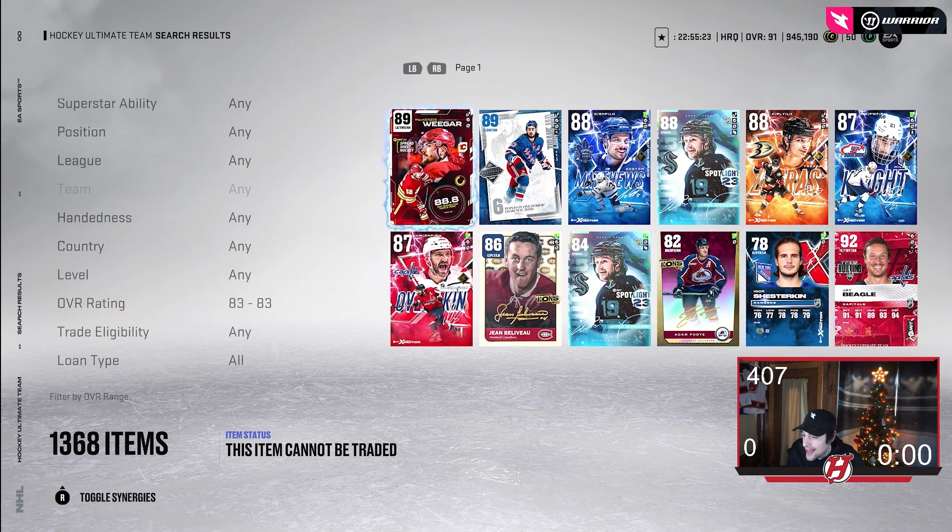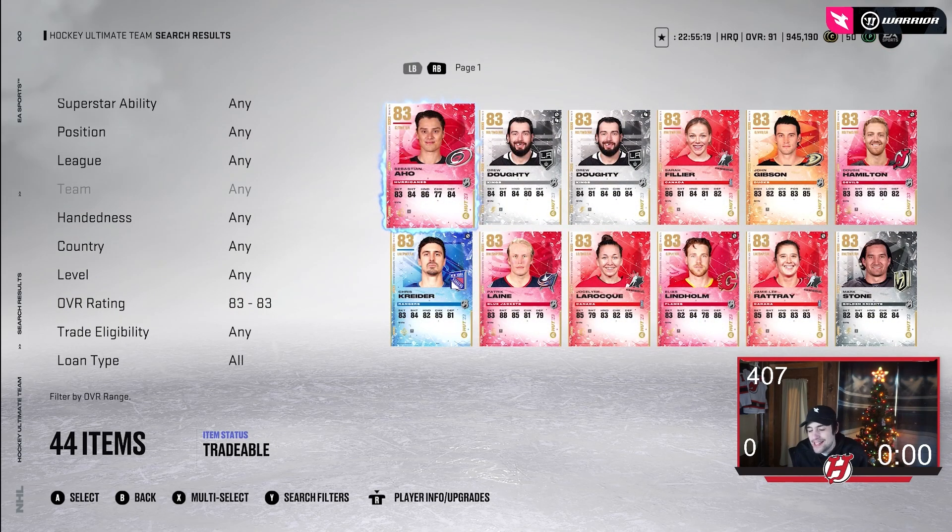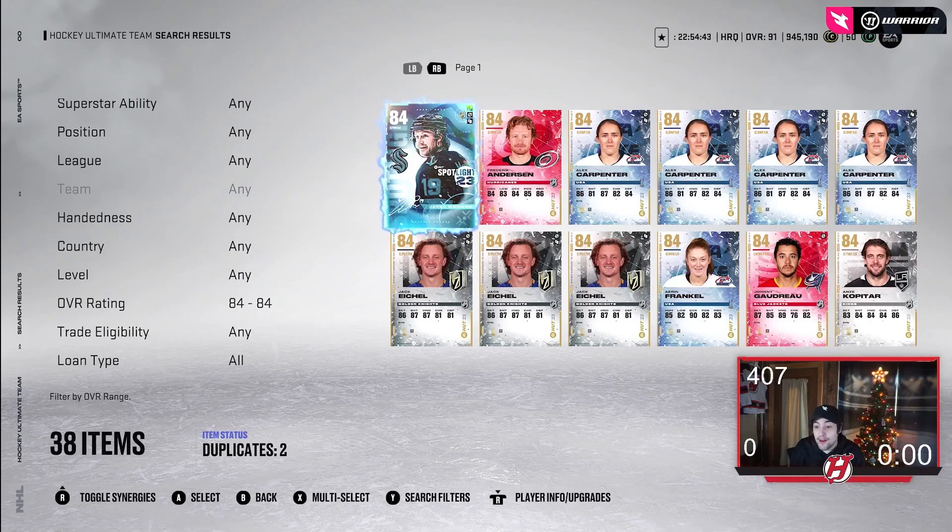What I have a lot of, and what I think is going to be very important for Team of the Year, really starts at 84s. 83s aren't bad to have — I have an exceptional amount of 83s — but 82 and below are going to be pretty much not helpful for making a TOTY card. You'll probably get about one collectible for trading those in, which is really low. 84s are really where it starts getting interesting — currently it's two collectibles per 84 for this event, and I think it could be two again for TOTY.